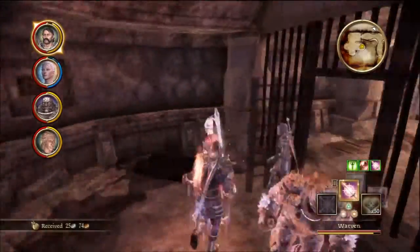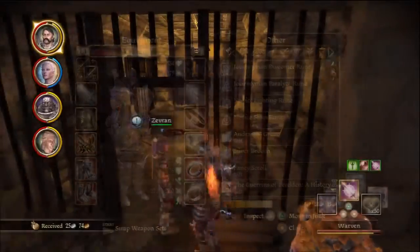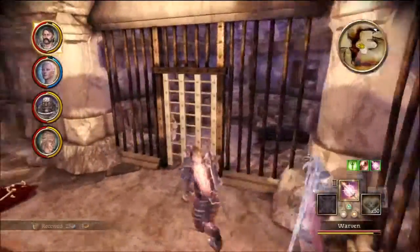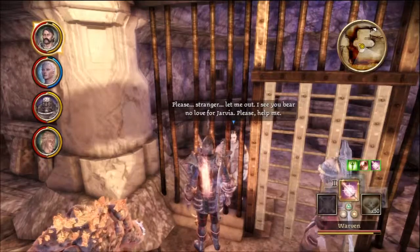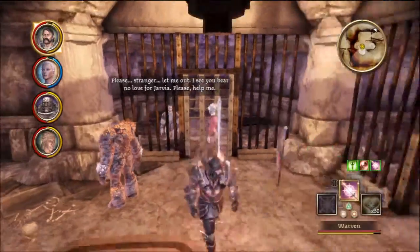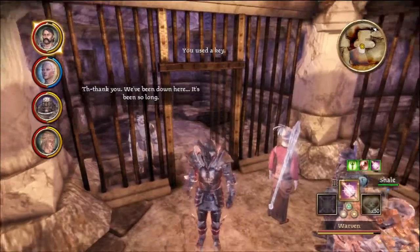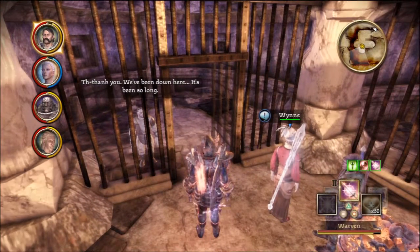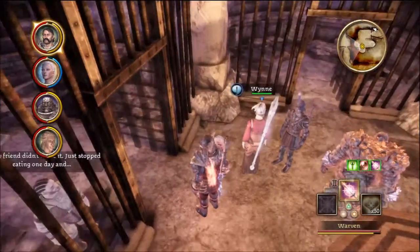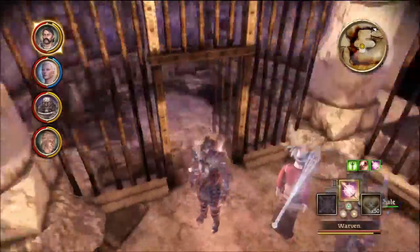What's over here? We've got room for one more thing. Dwarf corpse — Hail Rune. Let's talk to this guy first. 'Please, stranger, let me out. I see you bear no love for Jarvia. Please help me.' We open the door. 'Thank you. We've been down here so long. My friend didn't make it — stopped eating one day. All for a stupid bet.' I want to talk to him some more.